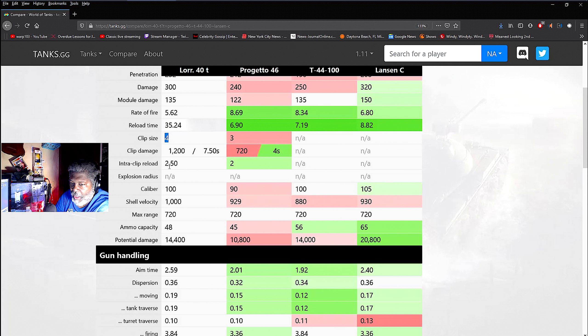The inter-clip reload is 2.5 seconds — on the longer side for me personally, but still at the maximum I feel comfortable with. The caliber is 100mm and shell velocity is around 1000, which lets you lead targets and do really good damage. Ammo capacity is on the low side, so your potential damage is still higher than two of the others on the list, but not as high as the Lansen.